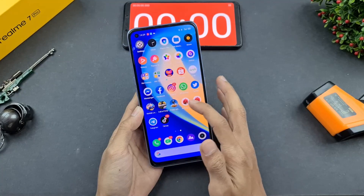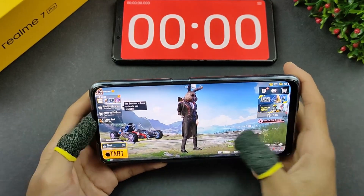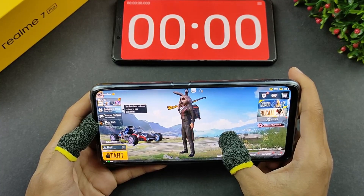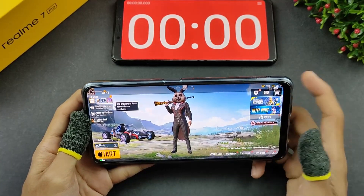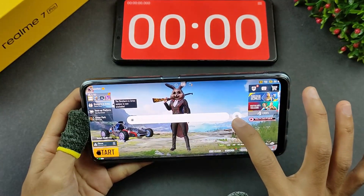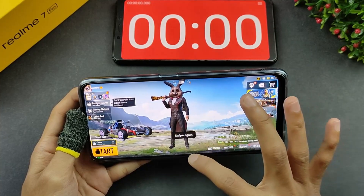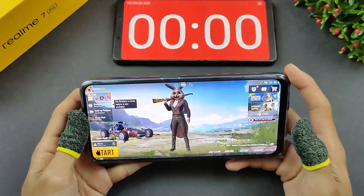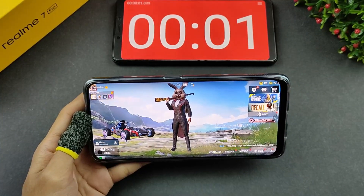Kalau korang dah bersedia, kita akan start game sekarang. Kita dah pun masuk ke dalam lobby PUBG Mobile. Sebelum kita start uji Realme 7 Pro ni, kita akan tengok dulu setting-setting yang saya akan guna semasa gameplay. Bateri sekarang dah penuh 100%, menggunakan data bukan wifi. Untuk brightness pun saya akan setkan yang paling highest, dan auto brightness saya dah offkan. Untuk recent app pun kita akan buang yang lain, tinggalkan PUBG Mobile sahaja.